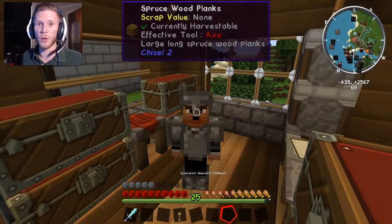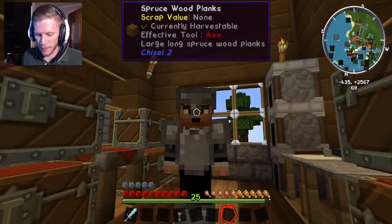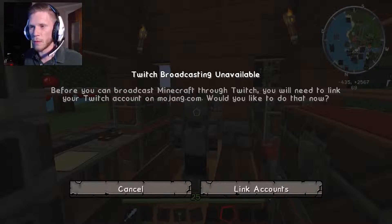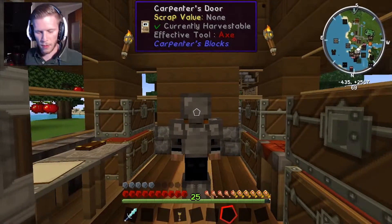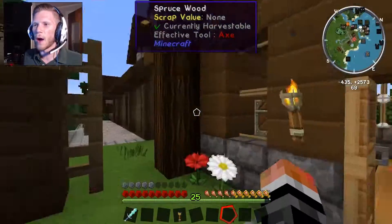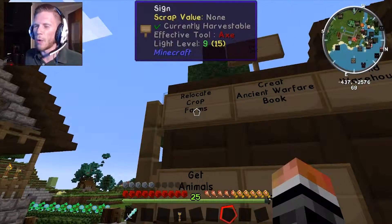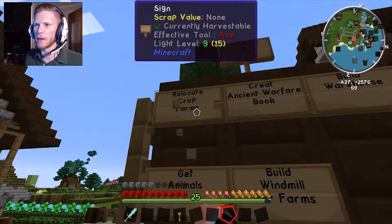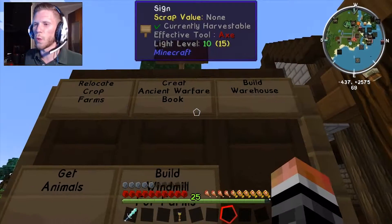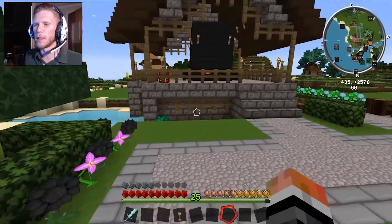What we're gonna be doing today is working with Ancient Warfare — we're gonna work on making a warehouse control block. I made a to-do list: relocate our crop farms, create an Ancient Warfare book, build the warehouse, get animals, and build windmills for farms.